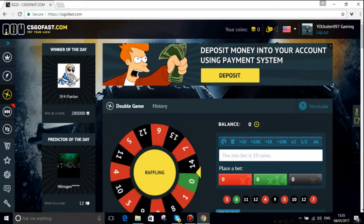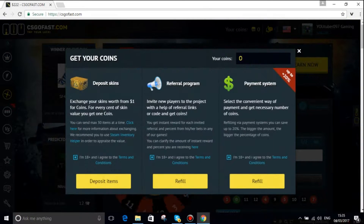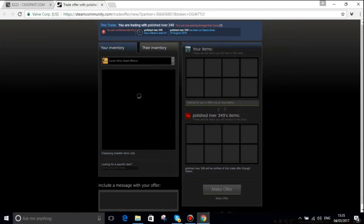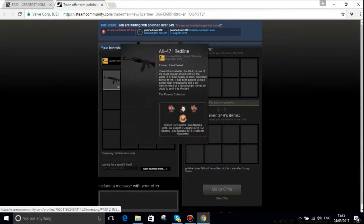All right, just to prove you guys that this video is 100% non-sponsored betting, we're going to go ahead and deposit our skins here. We're going to deposit our AK-47 Redline, which is a really nice classified rifle with a bunch of stickers from G2 Esports and some Collision of Poker stickers.